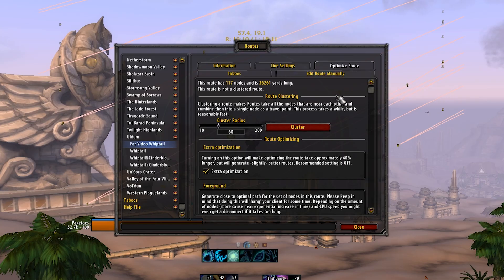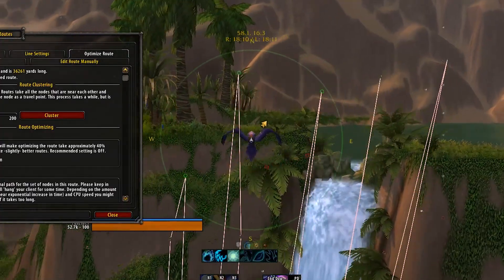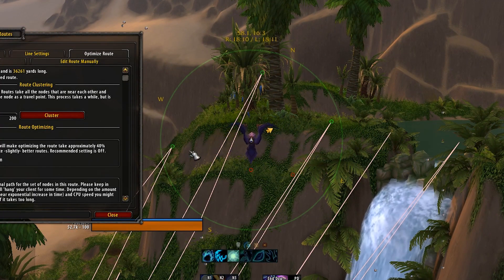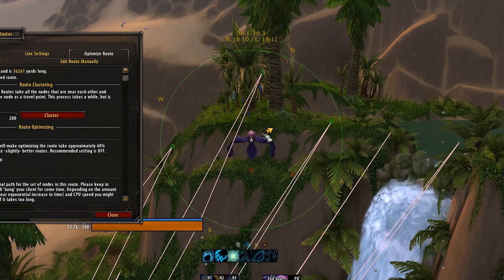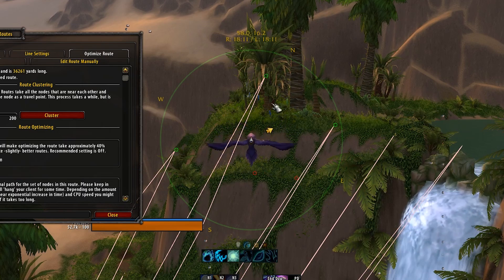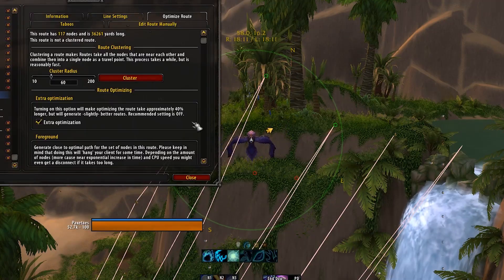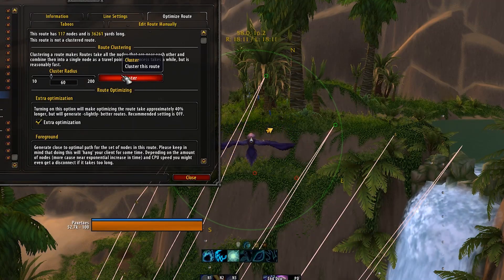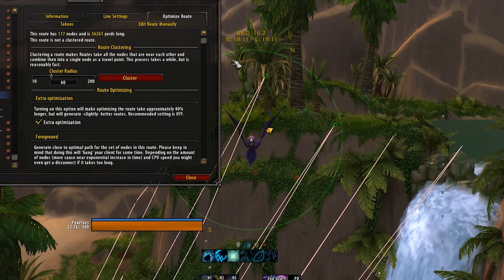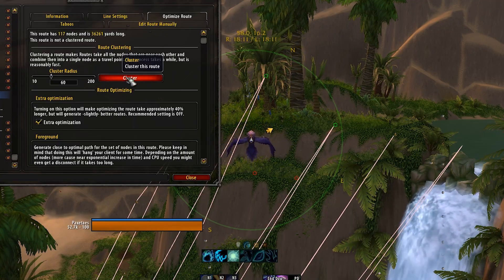The first thing we're going to do is cluster the nodes. What cluster nodes does is: right here, we're in range of 3 nodes, and if any of these nodes were up we would see it. So this spot right here is the only spot we actually need to go to. Cluster groups any nodes within 60 yards together — you can change this, but 60 yards is where nodes become visible. If you're working with high ping, you might want to reduce this. If you have to get really close to a node to see it, decrease the cluster radius.